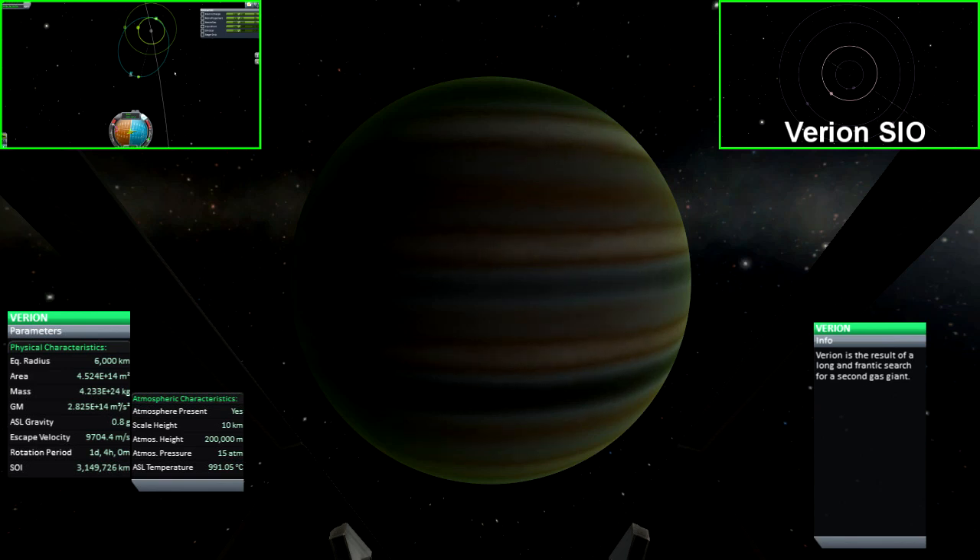Virion is a gas giant found orbiting Kerbal, the original sun in Kerbal's Space Program. Its orbit is found just outside of Joule's orbit, making it the second gas giant in the Kerbal system. Virion is home to five moons, one of which contains an atmosphere.